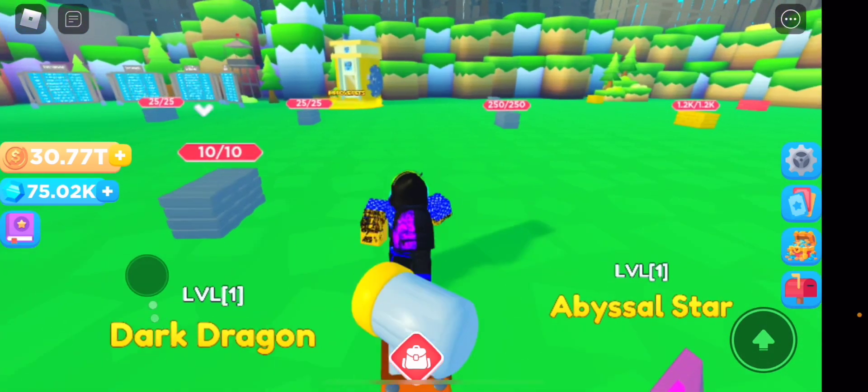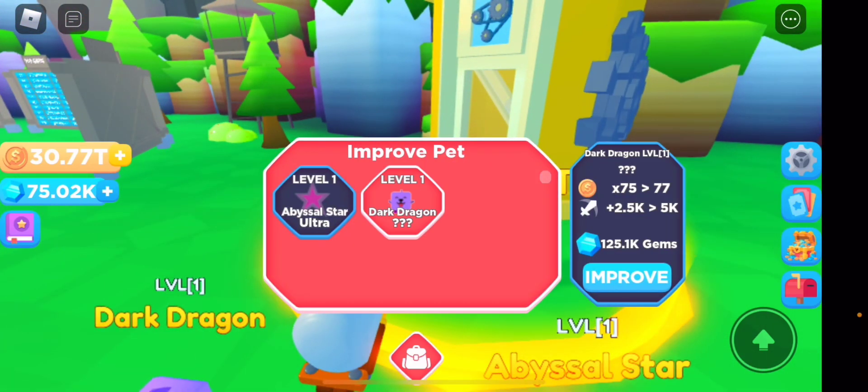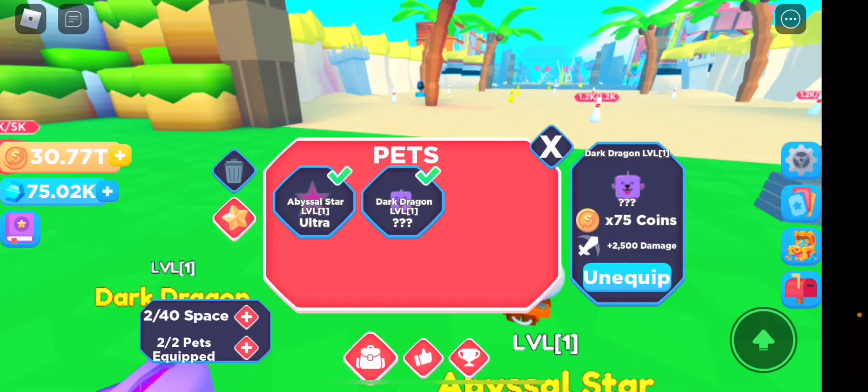You can also improve pet stats to get better coins and more damage. My pet gives 75 times coin multiplier, which is very helpful for rebirthing, and 2500 damage. The better your pet, the more damage you do. It does cost quite a lot to upgrade a decent pet.